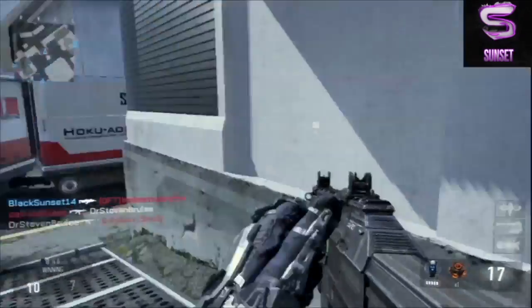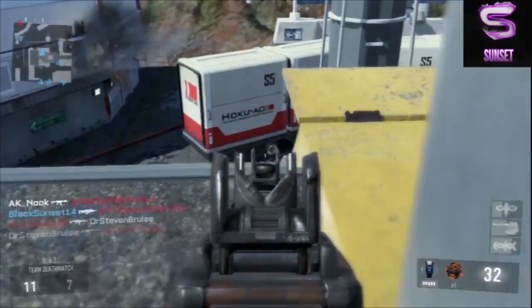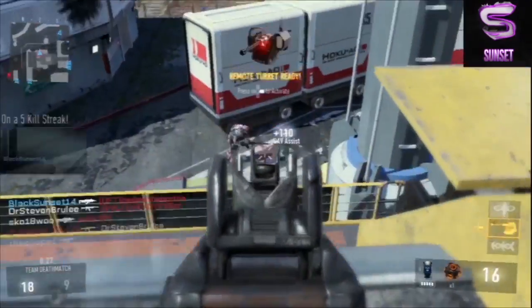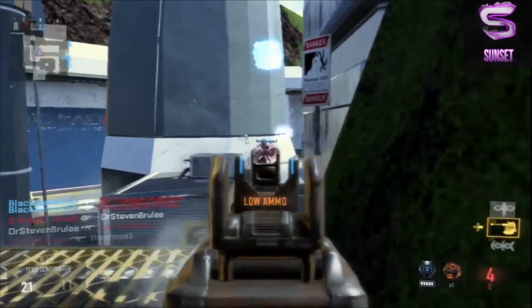When your enemies are getting your UAV blocked out or getting all of your tacticals and exo abilities taken out of the picture, you'll still have something to go with. Hardwired is definitely a perk you want on this class, as it will ensure that you do not get the minimap taken away and you can still use your exo abilities at all times.